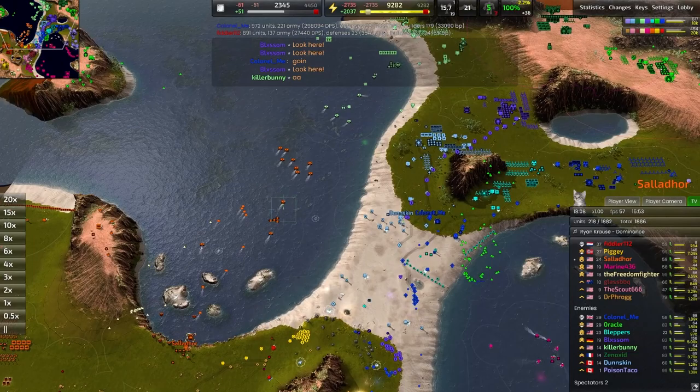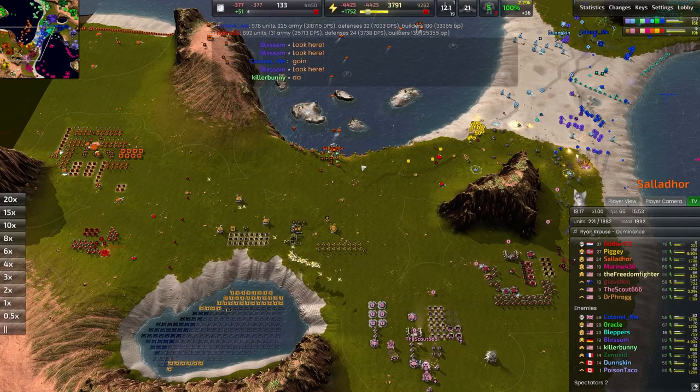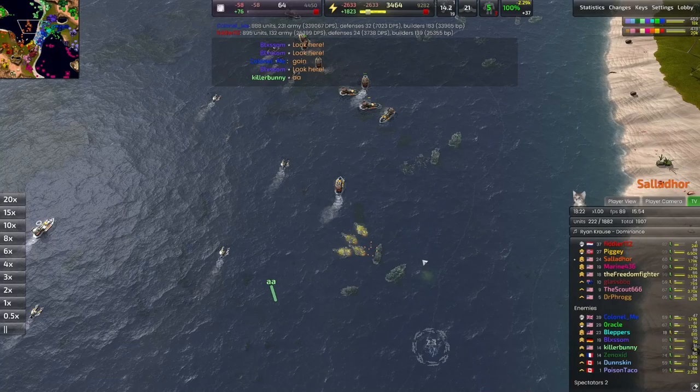I like the strategic decision Salador is going for. I think the only other benefit would be getting a T2 Constructor — he certainly could have had one handed over to him by his allies. But for the time being, building a T2 lab isn't going to be too bad either, especially if he eats up a lot of this metal in the C-lane, which it looks like he's doing. Making all the right moves.